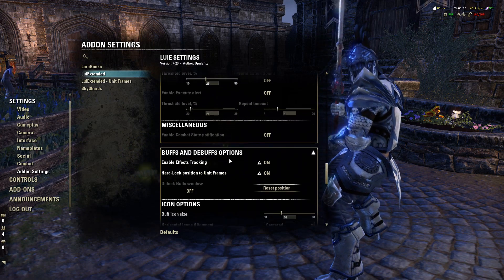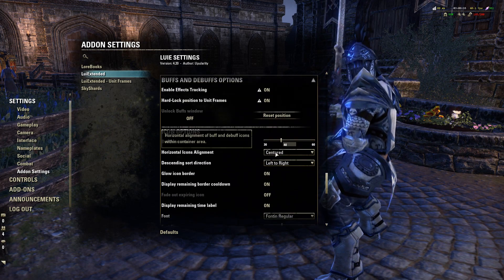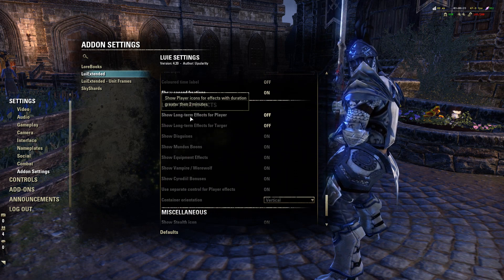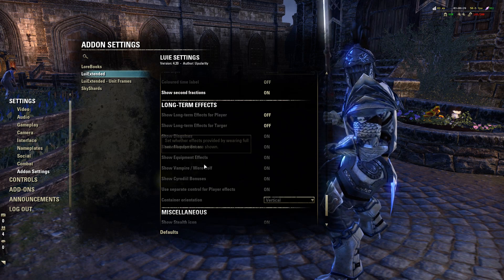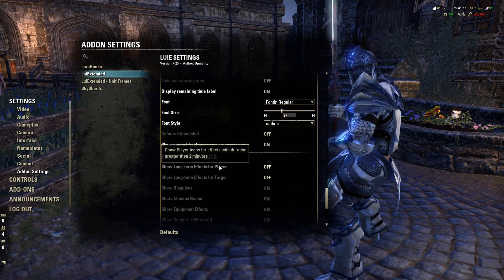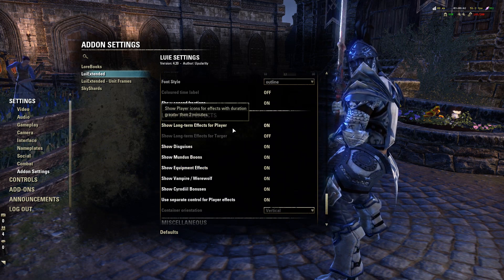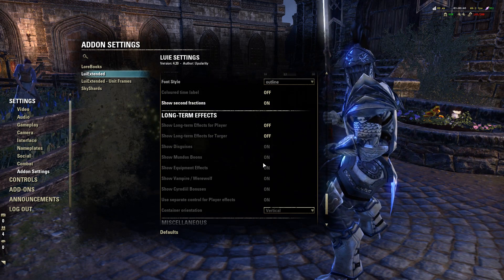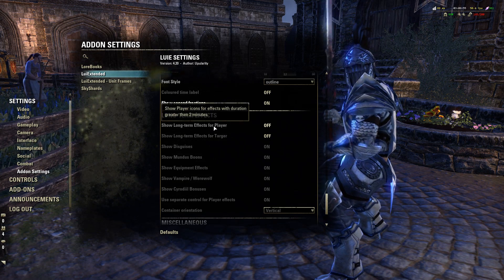For buffs and debuff options, you can enable effects tracking and hardlock positions. You can change the icon size and more. For long-term effects, I have it turned off - long-term effects include things like Mundus Stones, equipment bonuses, Werewolf or Vampire status, and Sorcerer bonuses. The only thing that might be useful to keep on is your buff food if you tend to forget it. But overall I don't forget it, so I have long-term effects off because I know they're there and I just don't need to see them on screen all the time.